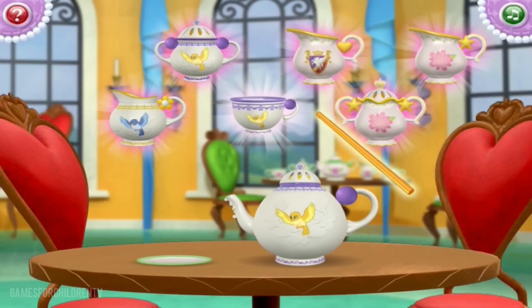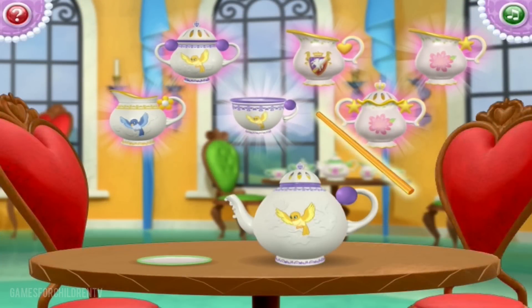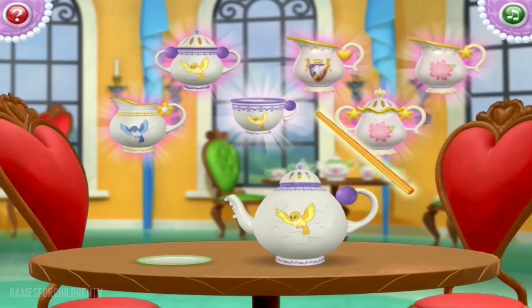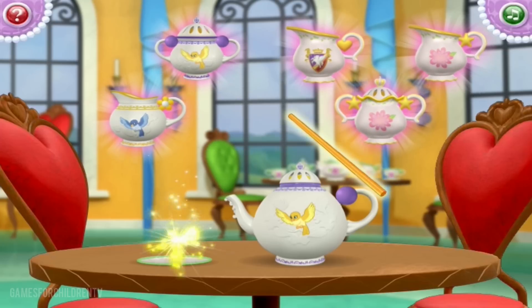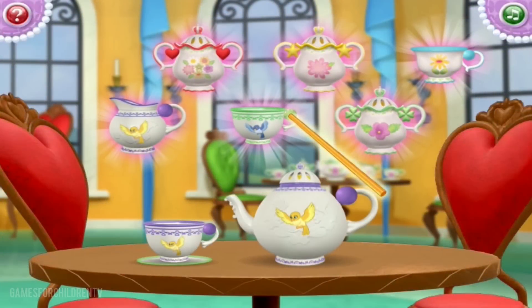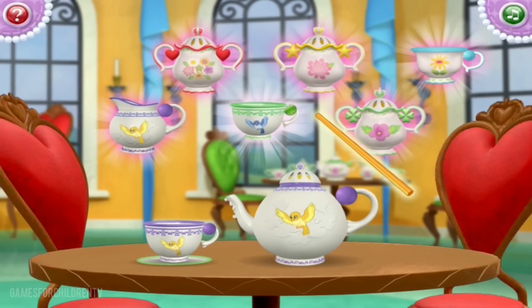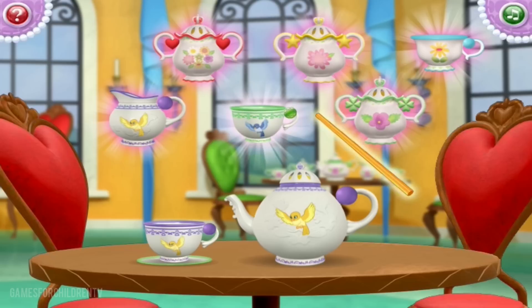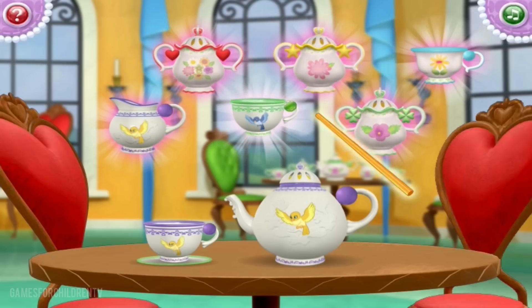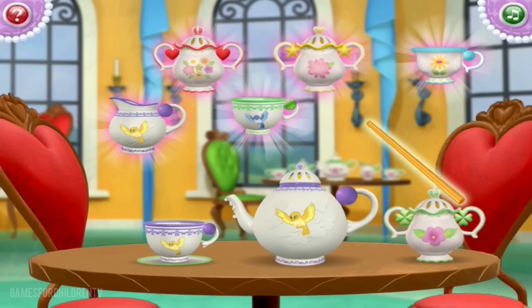Next, we need a teacup with purple stripes and a yellow bird and a purple circle on its handle. Nice work! We're almost there! Now, we need to add a sugar bowl with green stripes and a purple flower and green clovers on its handles. That's it!